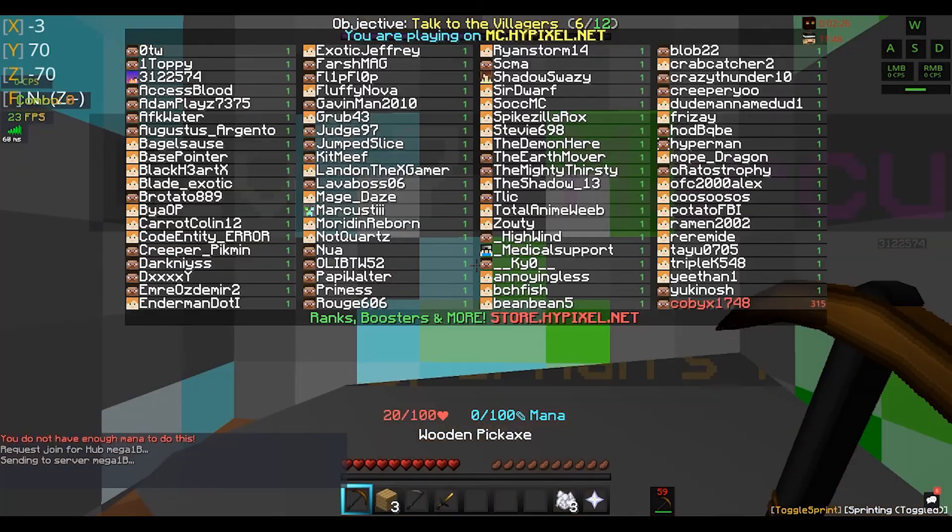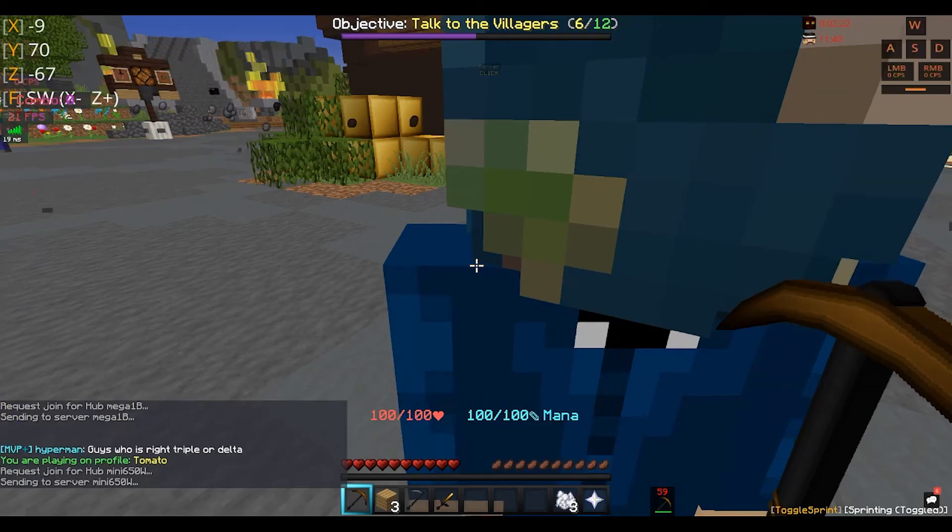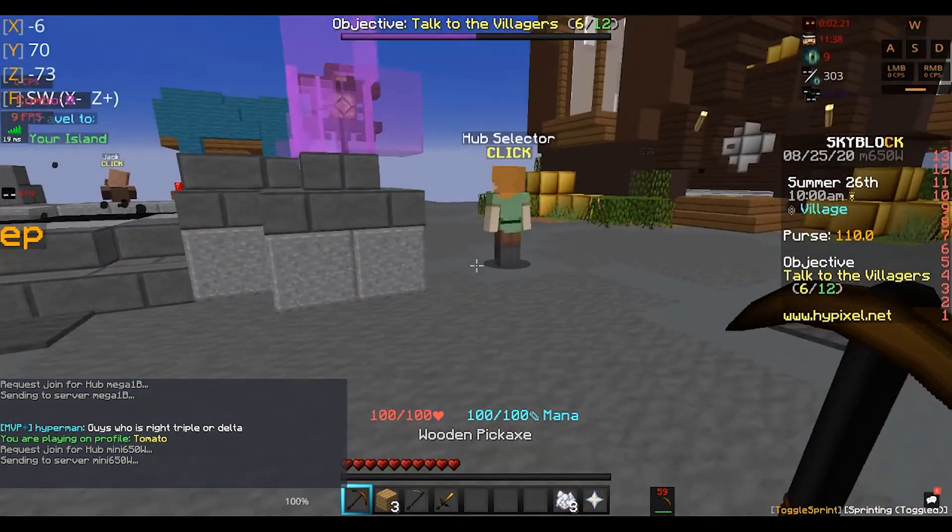So what you want to do at the farm merchant is sell everything you can, except the wood and that stuff. And your pickaxe. You want to have a look here.